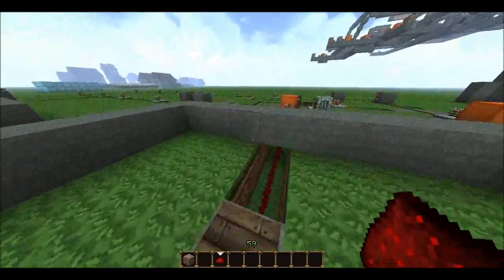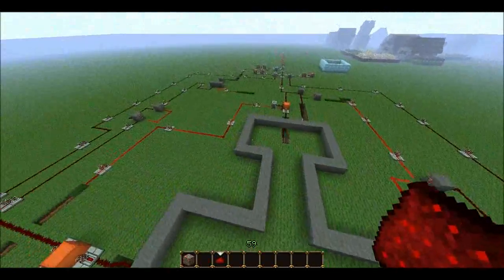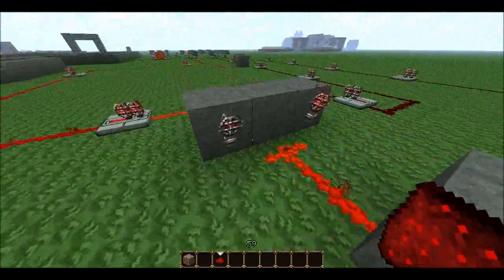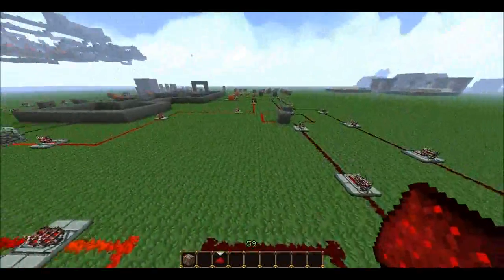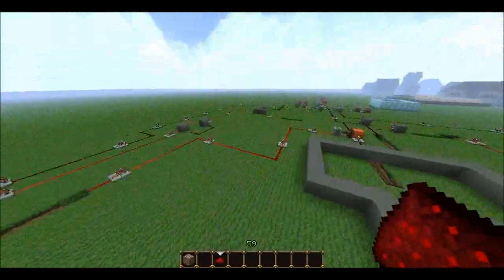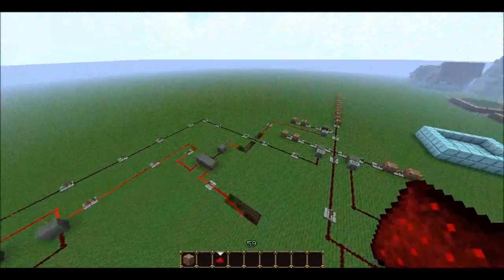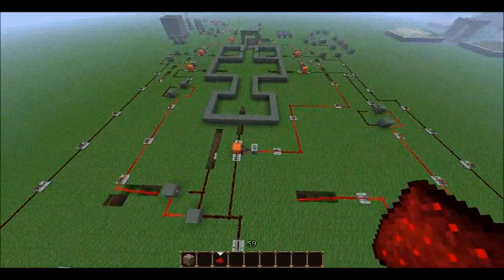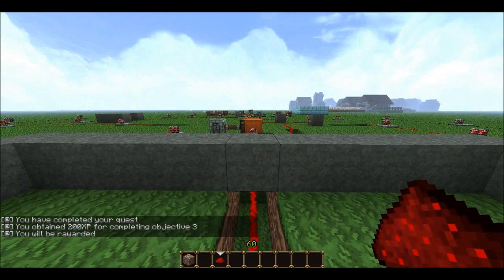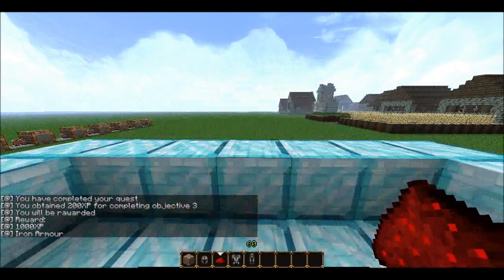So this is objective three. If I was to do that one, it will power off one of those, allowing one of the torches to be powered off. Now we've got to power the other one, which is this line here — which is this one. And now they're both being powered, and now this one's being powered for objective number three. If we complete this — there you go — 200 XP bonus for completing objective three.